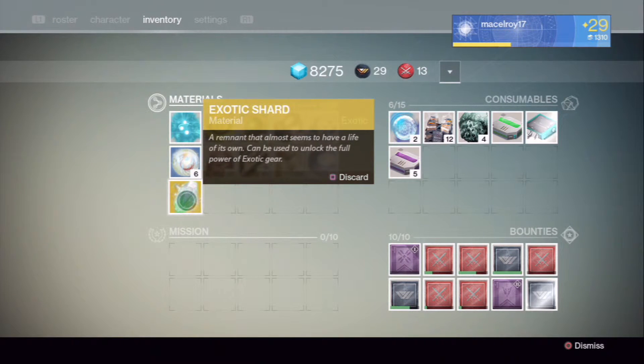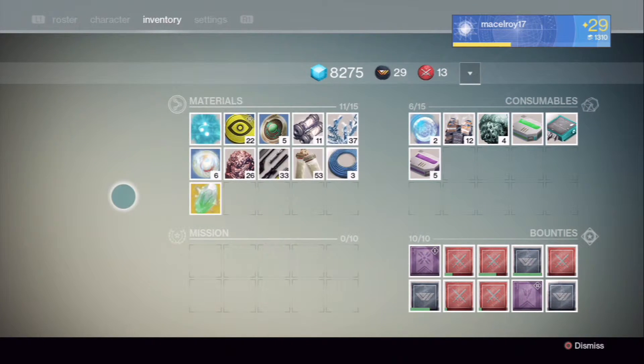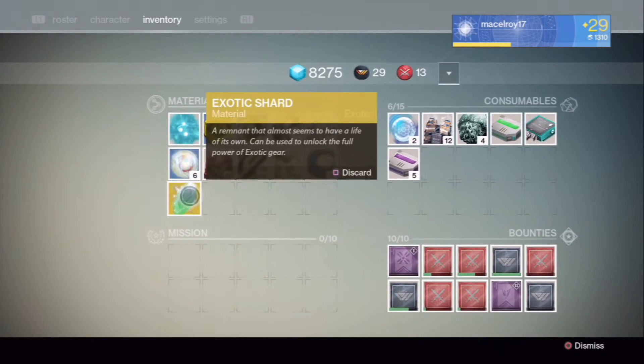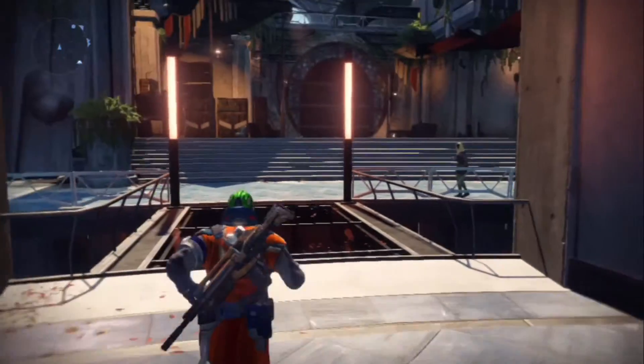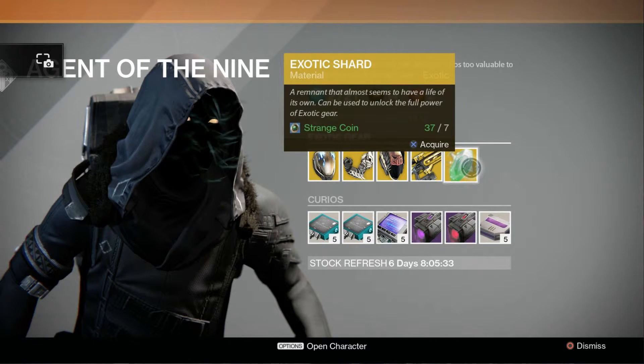There is one other way in the game currently that will allow you to get an exotic shard, and that is you can go to Xur, Agent of the Nine. He sells exotic shards to you for seven strange coins.